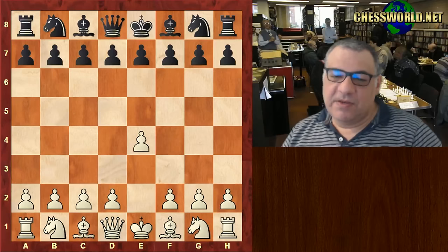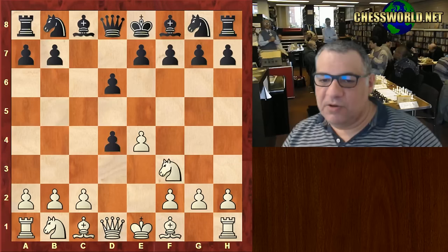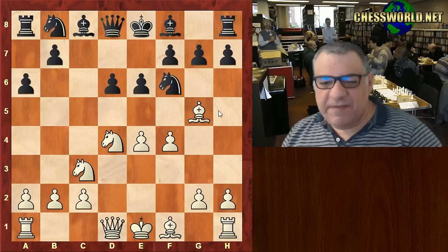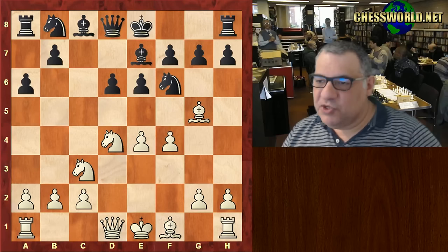E4 from Tal. We have the Sicilian Defense, going to a6 — we have Bishop g5. So the Sicilian Najdorf variation, which is sharp with f4. This f4 promises e5 as a break which seems very tempting as a tempo gainer at some point. So Bishop e2, Queen f3.